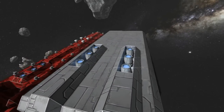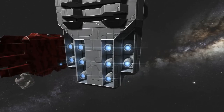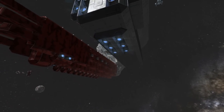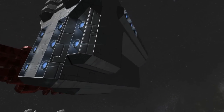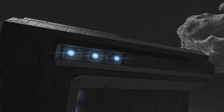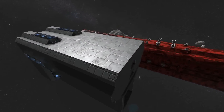It has six thrusters on top for downwards, and there will be more on the back as well. This is just the front section of it. And there are also six down below. Now I'm going to show you guys the internals of the ship, starting from the top to the bottom. So on the top row, you have the — I think it's the engineering section.